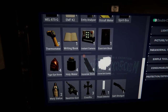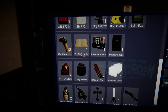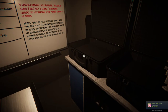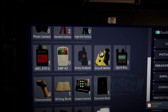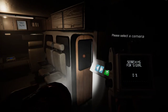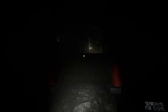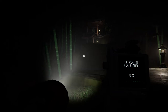Let's get more guard items. Let's get the Entity Analyzer and the EMF Reader. And yeah, let's actually get a flashlight, because we just want to be able to identify the ghost and get a little evidence. Don't want to push it too much, don't want to die and lose everything we brought.